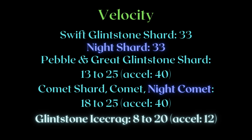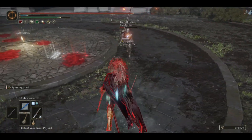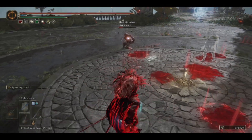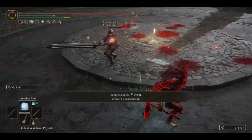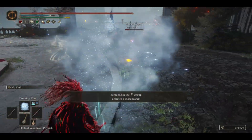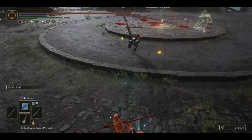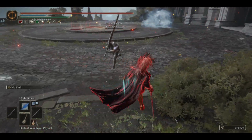Other projectiles don't come out at their max speed, like Comet and Night Comet increasing from 18 to 25 velocity with an acceleration of 40, which just means how fast they go from 18 to 25. The higher the acceleration, the faster it reaches its max speed. But both Night Shard and Swift Glintstone Shard come out and travel at the same speed of 33. It means that besides startup frame — which is largely irrelevant in a jump attack because your jump takes up your startup frames — the one that deals more damage wins, since they have the same recovery data and speed. And with that, we move on to the next point.